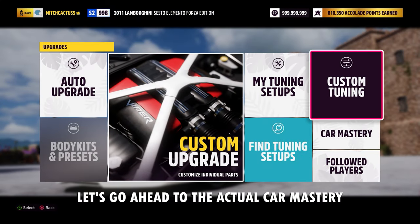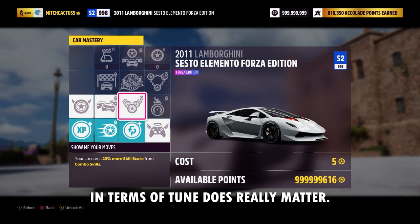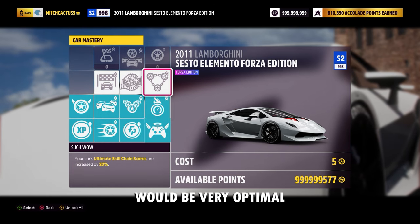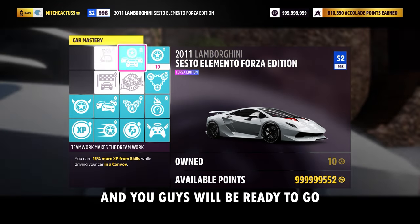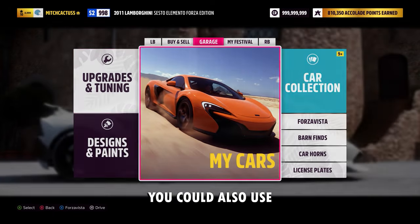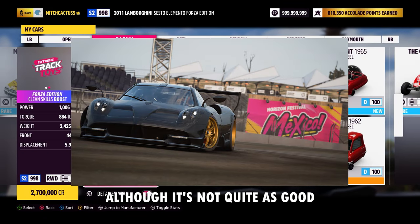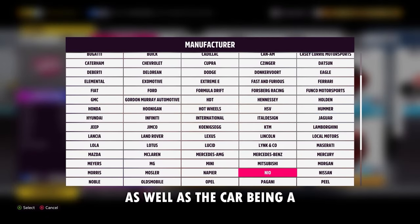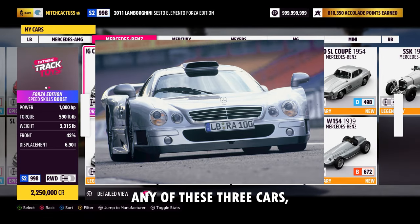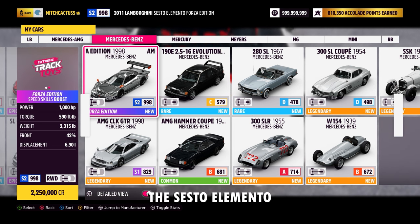First, head to the actual car mastery and max out virtually all of the perks. In terms of the tune, it doesn't really matter what you use — it can be default. Something quick in a straight line would be very optimal for this kind of config. If you don't have the Lamborghini Sesto Elemento Forza Edition, the Bugatti Huara BC Forza Edition or the Mercedes AMG CLK GTR Forza Edition are also good alternatives. Feel free to use any of these three cars, or any fast car until you get the Sesto Elemento.